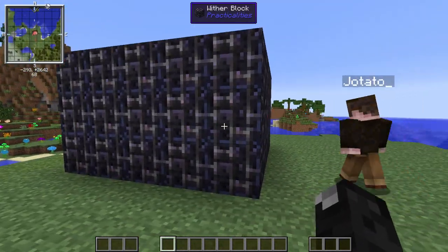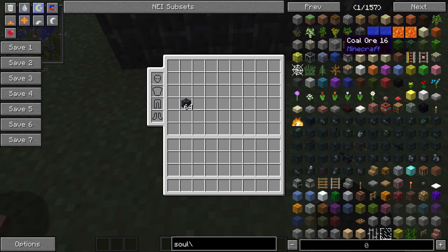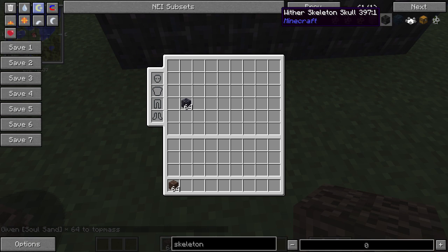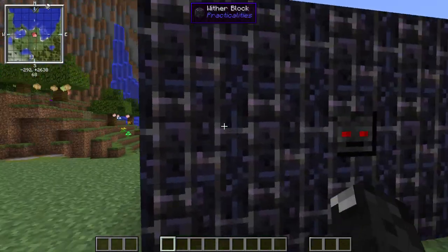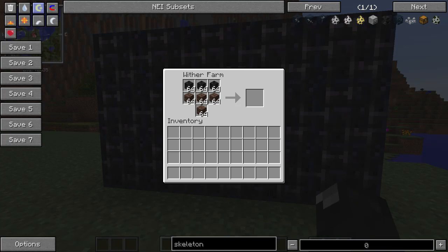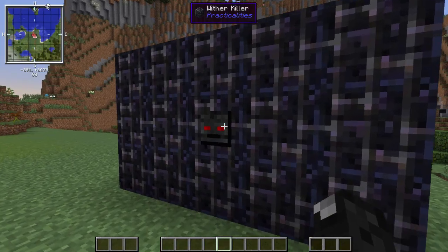We'll put the last block in — nice, you can see the eyes light up, it's now complete and active. Click on the face, that's the main entry point. Now we'll get the supplies: a stack of soul sand and some skeleton skulls. We'll put in four stacks of sand and three stacks of skulls — you can just shift-click everything in. You can hear it working now. It produces a nether star roughly every 20 seconds — about 15 seconds to make one with a five or six second cooldown before it spawns another.